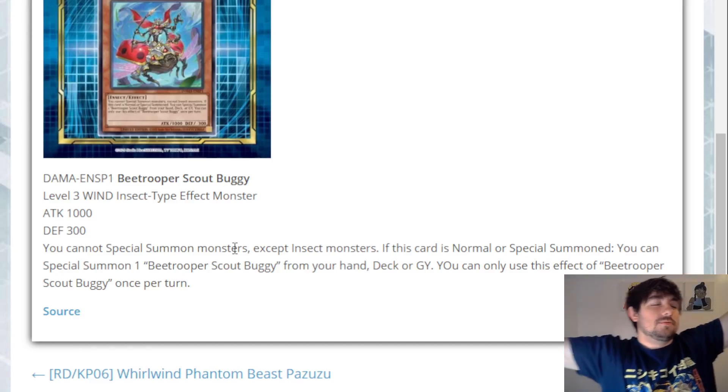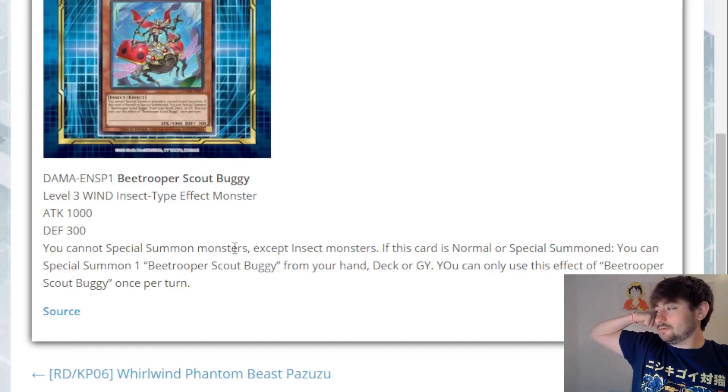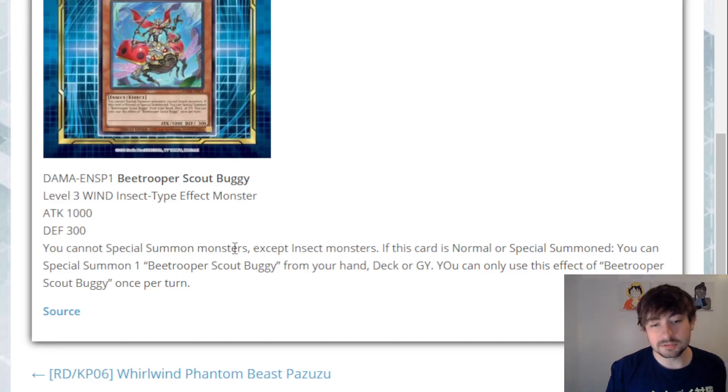I'm still crossing my fingers for stuff like CodeTalker Heatsoul, CodeExporter, or Cynet Mind Wipe — the Quick Play that just pops apart by attributing a Cyberse. It's good generic support, but it's also searchable off of MicroCoder, which is spicy.